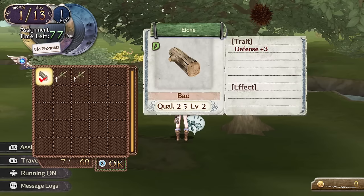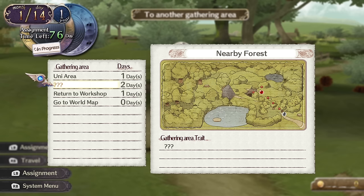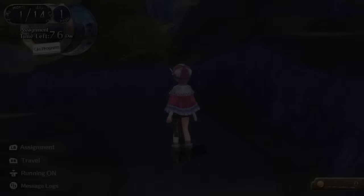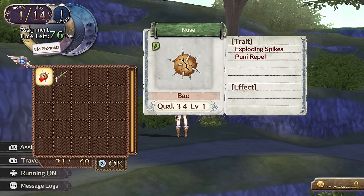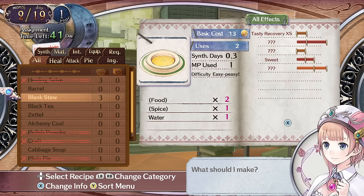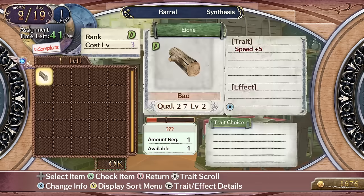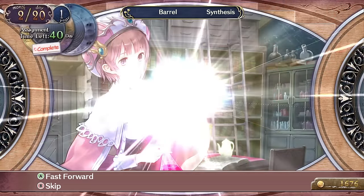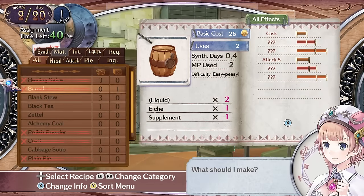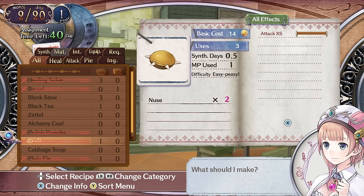The same ease of access is also there in regards to the alchemy and gathering. Rorona, along with her party, leaves the city and you make a choice to go to a particular zone which will then be split into several mini areas, each with their own types of enemies and materials. Materials are easily gathered by just approaching the node and picking up, while enemies are fended off via the turn-based combat. When you get back to the Atelier, the crafting system comes down to whether you have sufficient materials to make the item. There is no grid layout akin to the Mysterious games here; rather the complexity of Rorona's system comes down to understanding how to apply traits and qualities to your finished items while simultaneously planning and balancing your actions with the limited time you have.